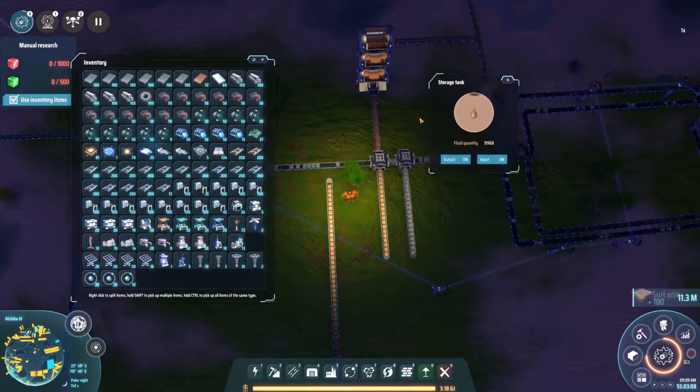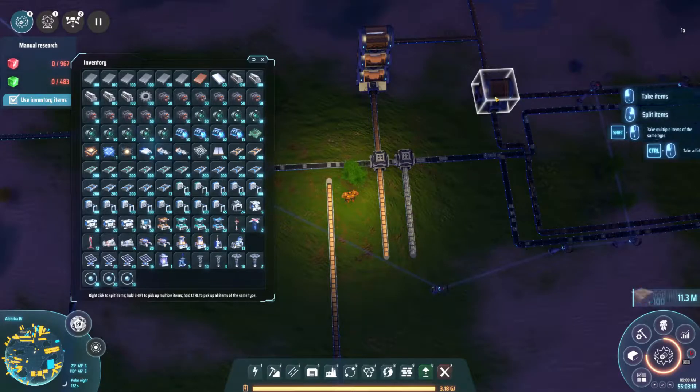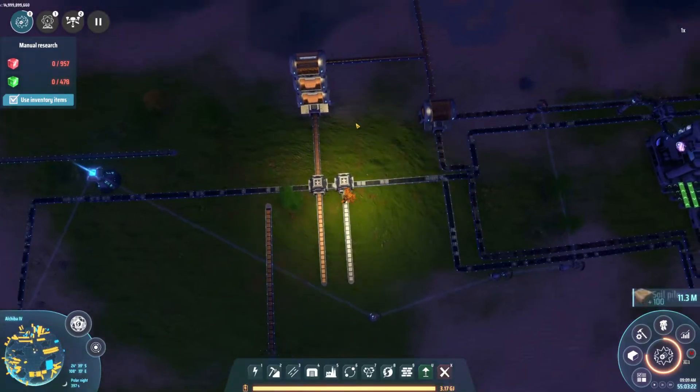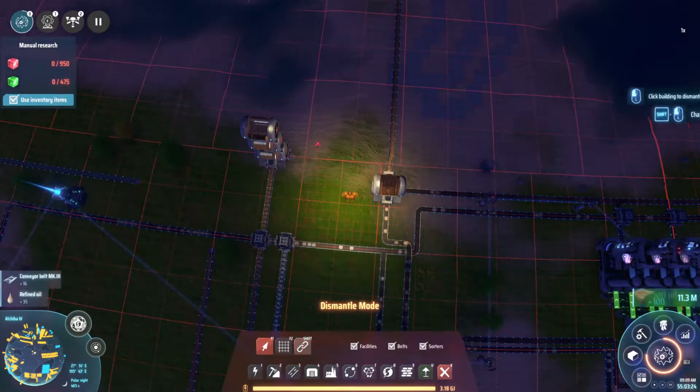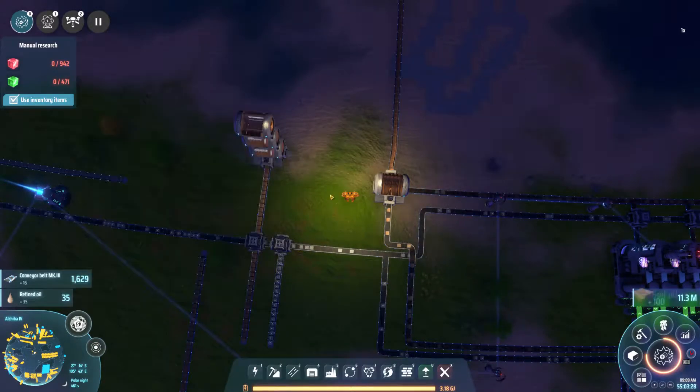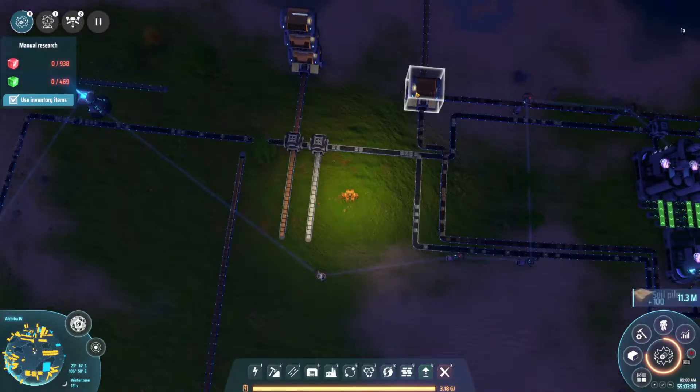That should mean this is just automatically going to get dumped versus our lines backing up. Let's double-check quickly and make sure this is working properly. Beautiful — that looks pretty solid. Everything is running in here without a problem. We just have this excess oil now; let's just leave it out there — we don't really need that in there.